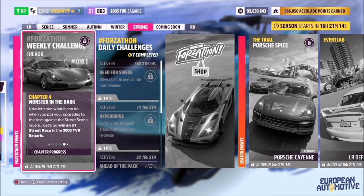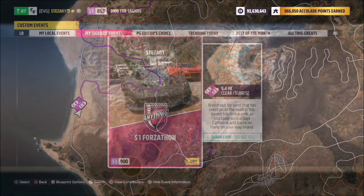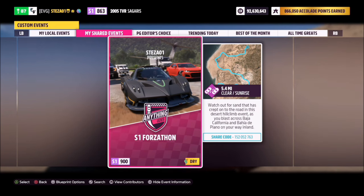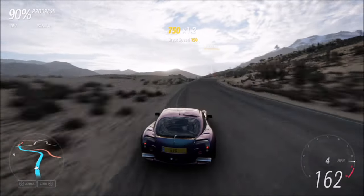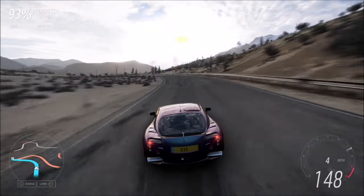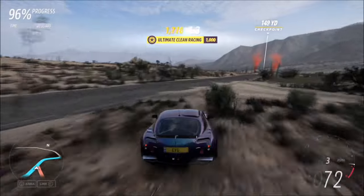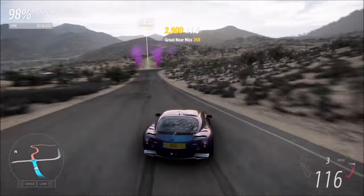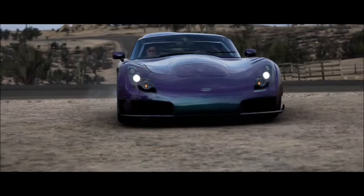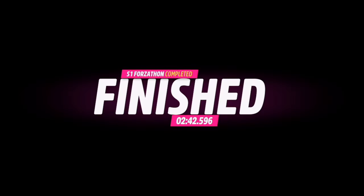This next challenge simply wants you to win an S1 street race. I recommend heading over to the El Lago Blanco street race, where I've created a blueprint for you guys called S1 Forzathon — the share code was on the screen there. It's just a normal race but with no AI competitors, so you don't have to worry. You can quite easily win this in under three minutes depending on what sort of tune you've given your car. I gave mine a generic S1 class, not even near the max, so you can probably do it a bit quicker. With no AI competitors it's really not that much pressure at all.